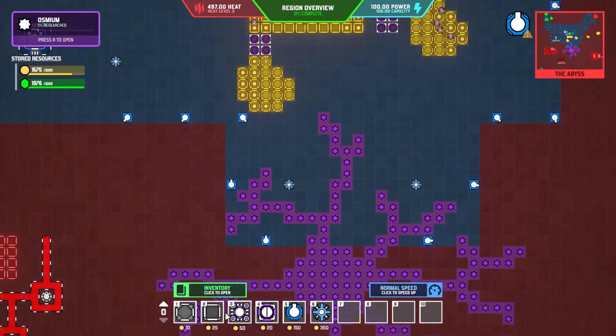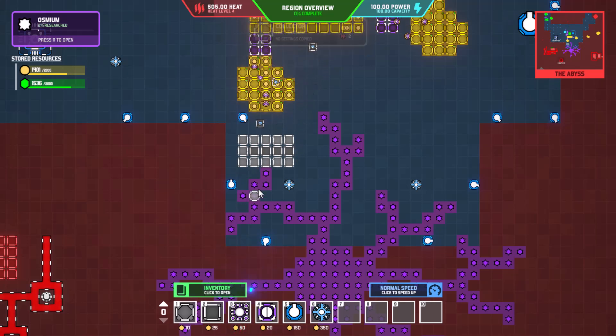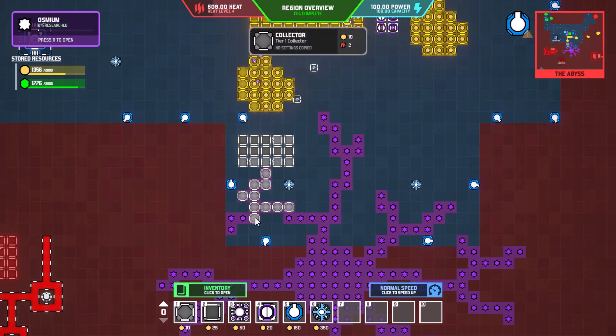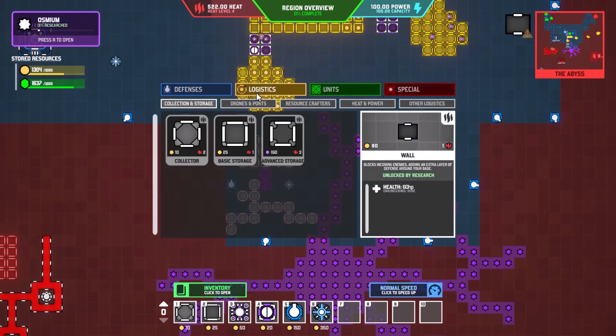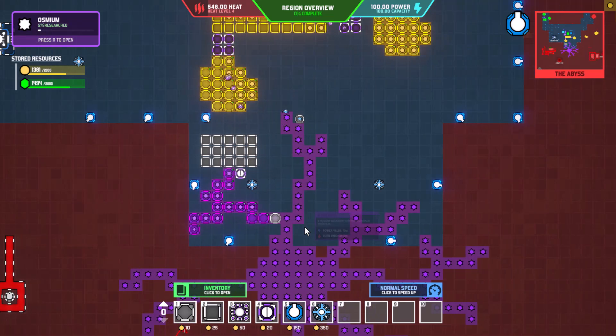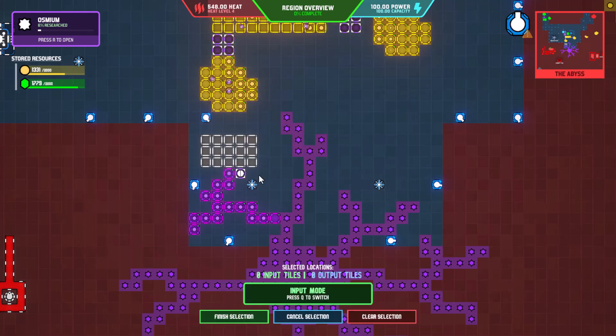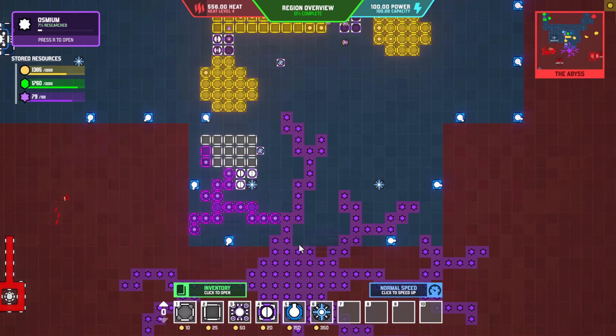I'm just going to assume these are tier one units. If I go into inventory and take a look at logistics, we don't have any of those — that's really what I wanted to know. We're getting all that built up. We can customize: inputs are going to be that, outputs going to go there. Now we should have more of that stuff built up.